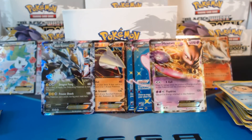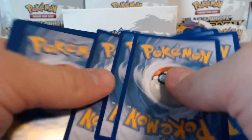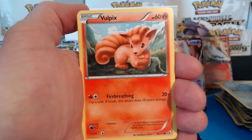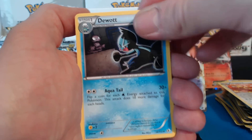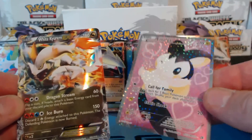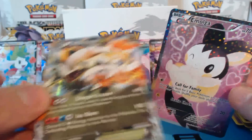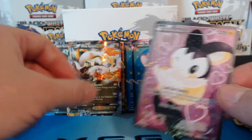We're down to our last two packs unfortunately. Gothita, Swablu, Vulpix, Trubbish, Tynamo, Gotharita, Dewott. A Garbodor holographic rare. A White Kyurem EX — very nice! Followed by an Emolga Full Art. You can't not get an Emolga Full Art — at least we only got one of them so far. A double Ultra Rare pack. Awesome. White Kyurem can go with the Black Kyurem.